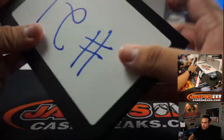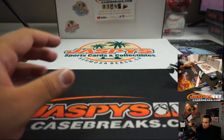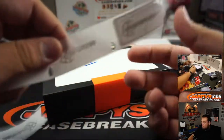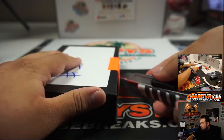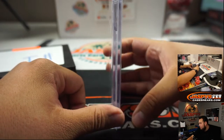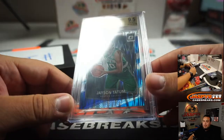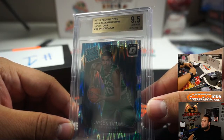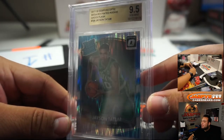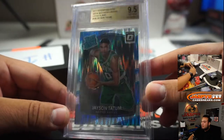Alrighty, Danny — good luck, box 1. This is nice — this wasn't even on the sell sheet. 2017-18 Donruss Optic Mega Box Rated Rookie Shock Flash Jayson Tatum, and it's a BGS 9.5. There you go.